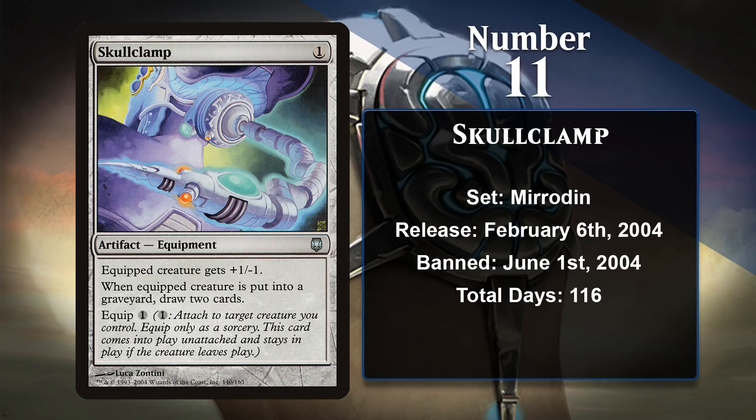Skullclamp is a busted card in decks running smaller creatures, as it essentially lets you pay one mana to draw two cards. The worst thing about Skullclamp is that even before it was around, Goblins and Affinity decks were already doing pretty well, and they got even better when this came out. Skullclamp was initially banned June 1st, 2004 in Mirrodin Block and Standard, but would also be banned in Legacy later in the year.